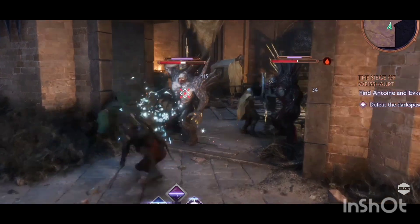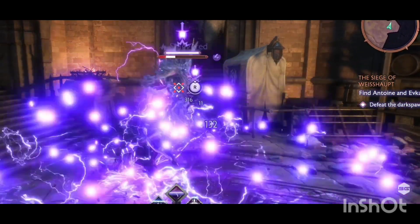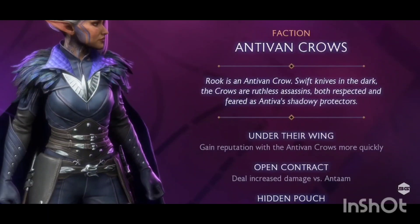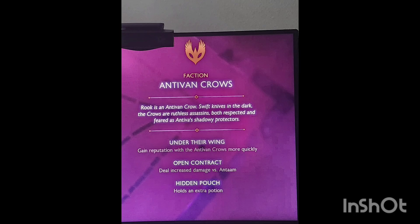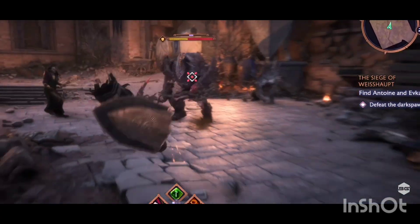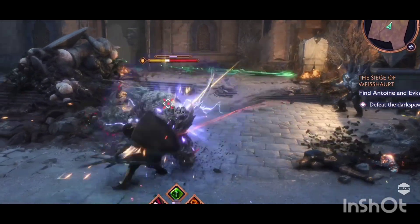That's like doubling up — overpowered, weakened, staggered, or shocked — it's pretty cool if you want to go elemental. The Antivan Crows give you increased damage to the Antaam, which is the Qunari forces, and they give you an extra potion — that could be bombs like in previous games, but we honestly do not know until we get the game in our hands. And that is a full definition and explanation of every faction in the game.